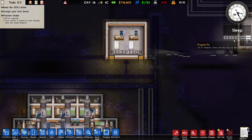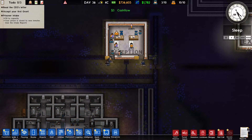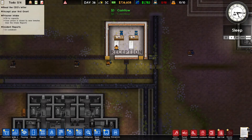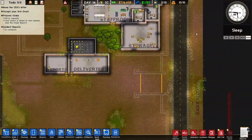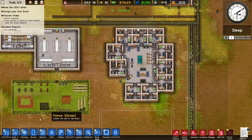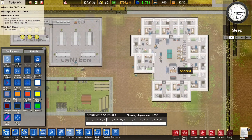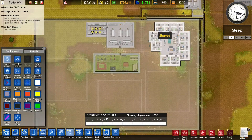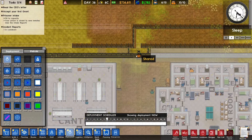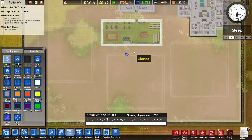There we go - they go to the intake area. They will be searched, they will get a new prison uniform. And one person found has some drugs. You can't have drugs in prison. So let's handle the deployment actually. I need one guard assigned to this place because that person needs to open these doors. I'm going to automate those doors, but not right now.